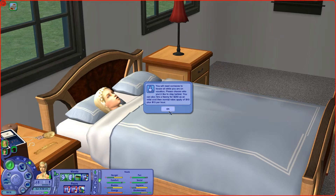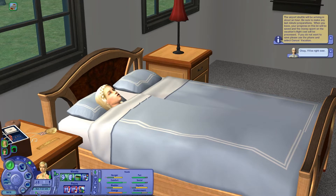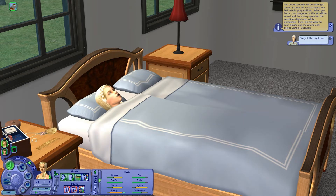Okay, you will need someone to house-sit while you are on vacation. Please choose who you would like to stay behind. You can also hire a nanny for $250 as initial cost. Nanny! That's really cool that you have to hire a nanny. The airport shuttle will be arriving in about an hour.